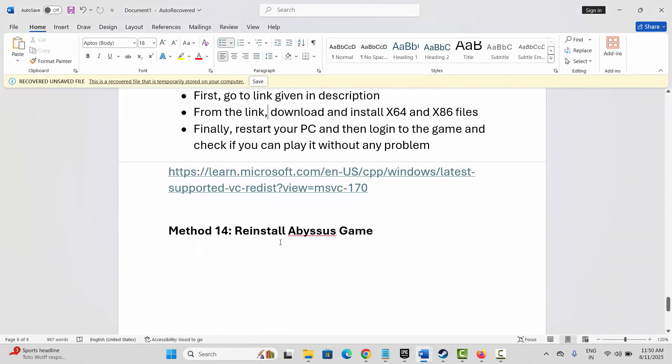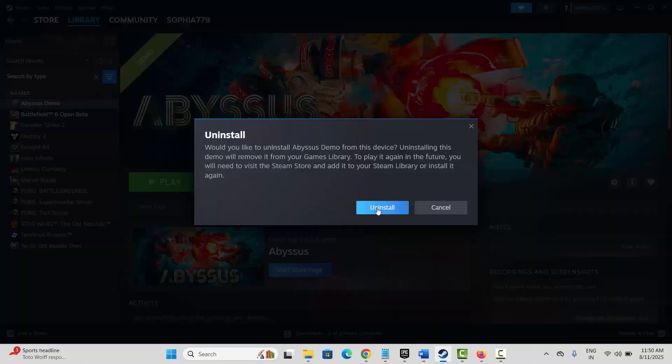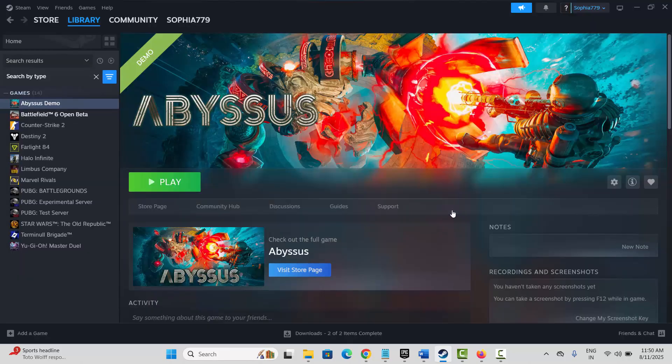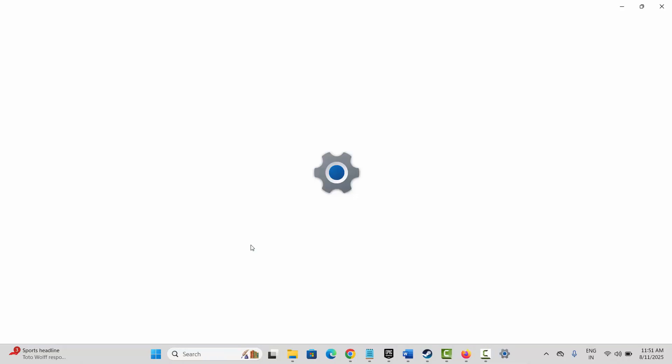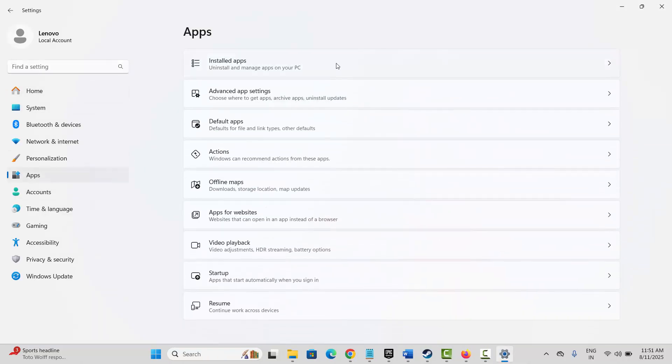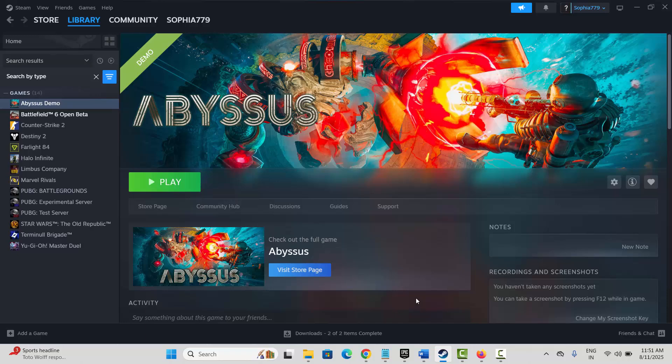If none of the above methods work, it's time to reinstall the game. Go to Steam, under Library, select your game, right click, click on Manage, and then click Uninstall. You can also uninstall via the Control Panel or Settings — go to Apps, then Installed Apps, find the game, click the three-dot icon, and click Uninstall. After uninstalling, restart your PC, go back to Steam, reinstall your game, and check if the crashing, not launching, or any other issue is resolved.